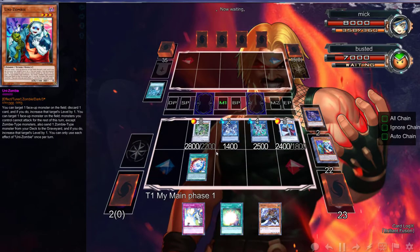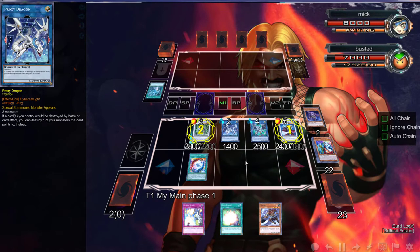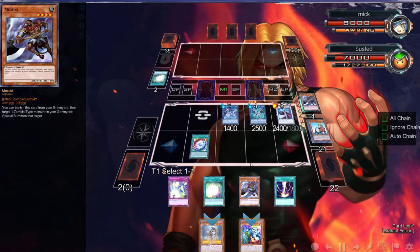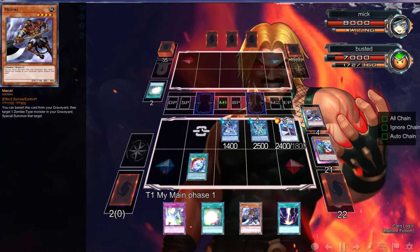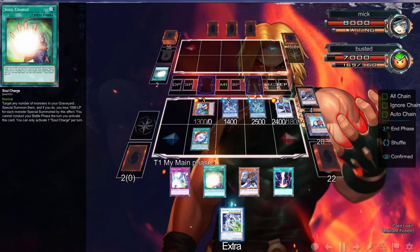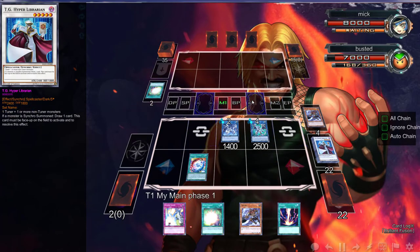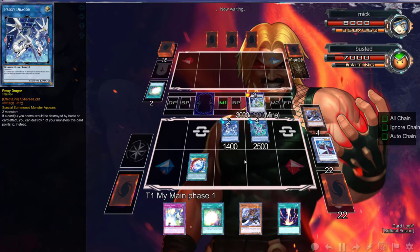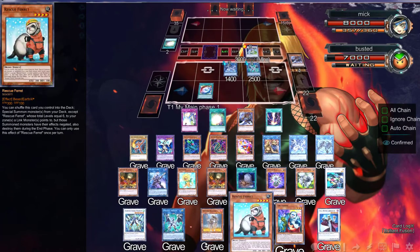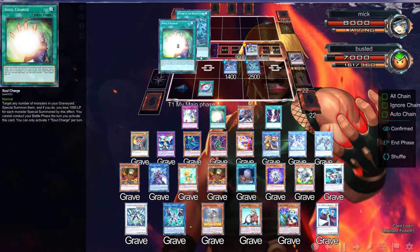This is just so unfair for him. We can go ahead and go into an Omega right here — it's going to trigger our Librarian, and we're going to activate this Omega again. There's a Soul Charge. We can use Omega to get back the Unizombie, and then what we can do is go into a Crystal Wing up top, yeah — Crystal Wing up top.